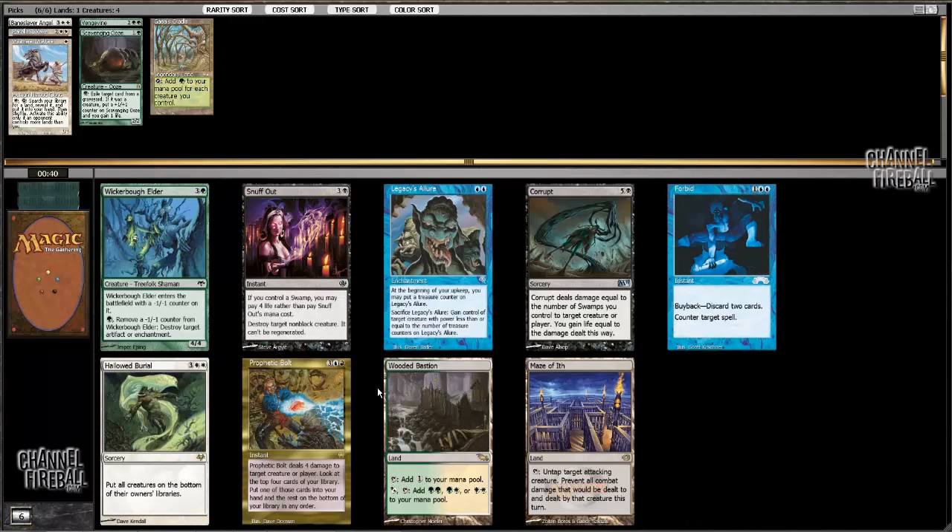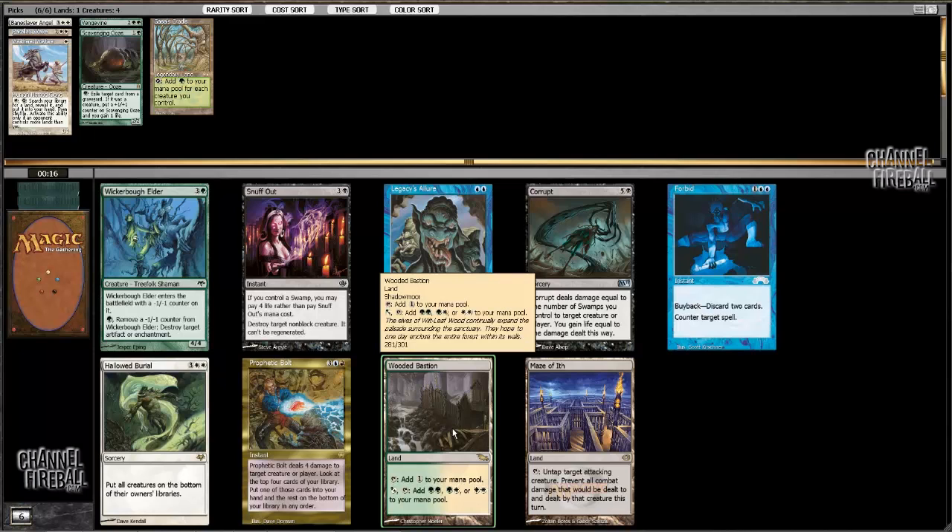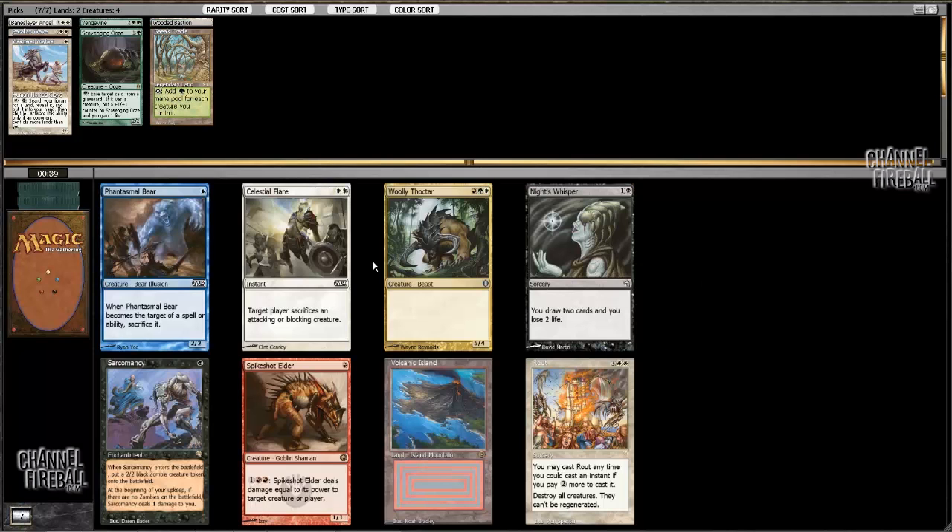Wicker Bowelder is a card. Hallowed Burial — another Wrath effect. Even though Elder is a card, I think I'm just gonna take Wooded Bastion here and try to shore up my mana. Wicker Bowelder isn't quite as good in this cube as it is in some, so we'll go with this.